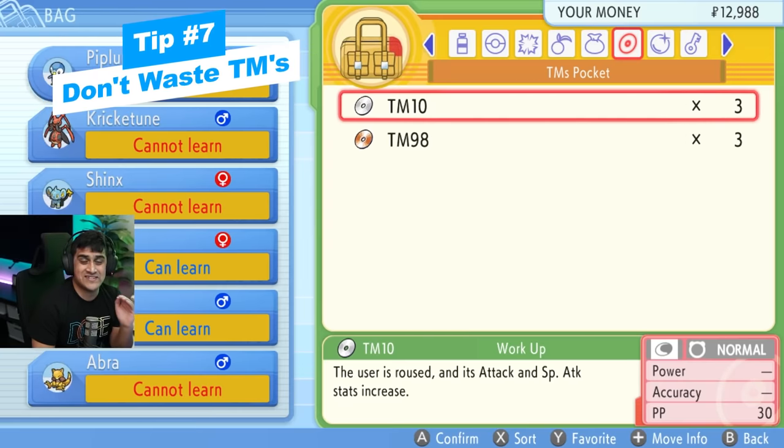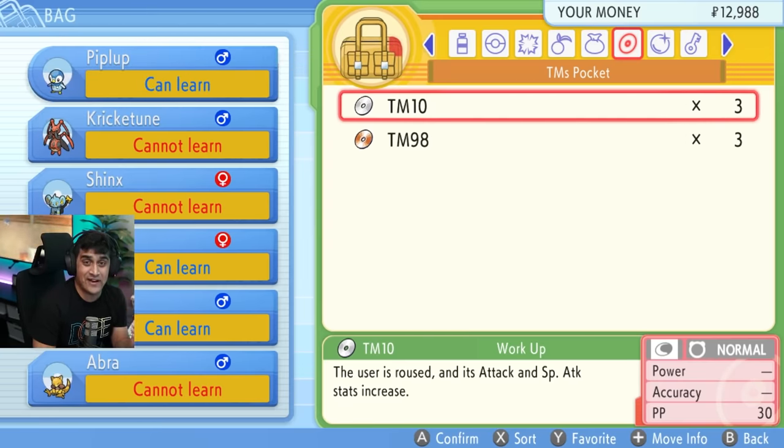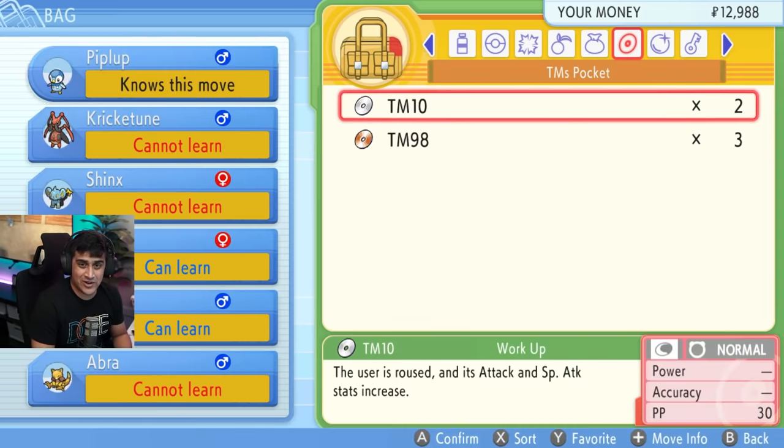In the early game you get TMs that have a limited number of uses. For example, TM10 Work Up — I only have three of them and once I use them they're gone. Be very conservative with how you use your TMs and think carefully about which Pokemon you give them to. Later in the game you'll have access to more TMs.